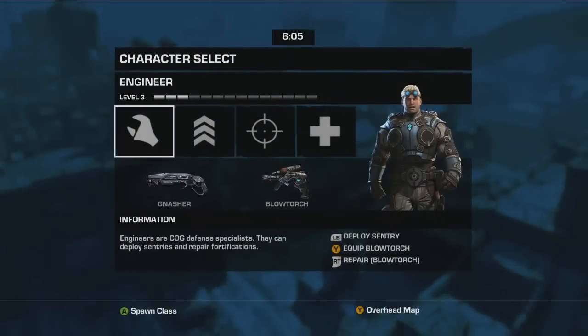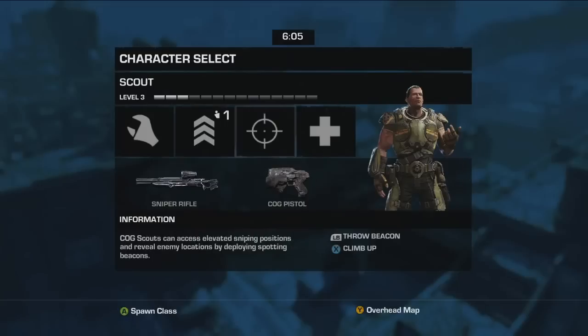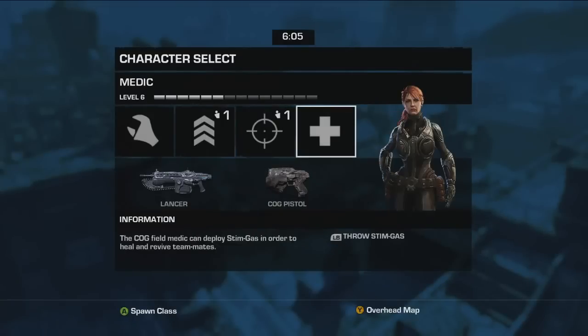As a COG defender, you need to choose a class. Each class comes with a specific weapon loadout and a nifty unique ability.